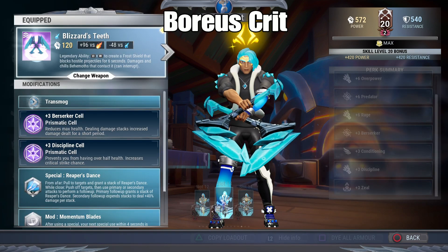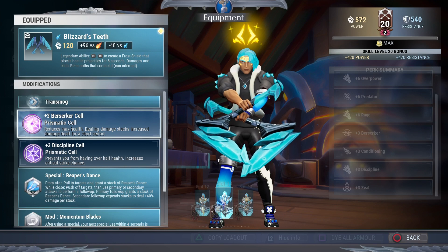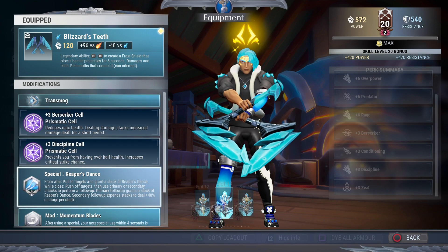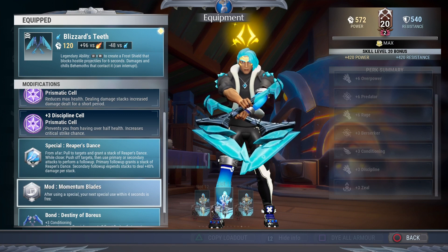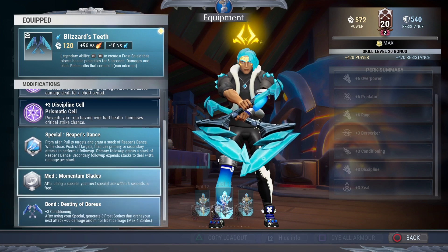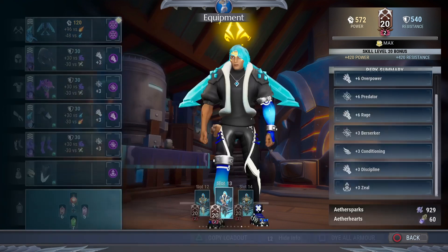This next build is a critical strike build bonded to Boreas bond that uses momentum blades for nice pullback specials and a great chain slam. You're gonna throw a berserker and a discipline cell in. The special is Reaper's Dance with the momentum blades mod — after using the special, your next special use within four seconds is free, so you pop back and forth, stack to ten stacks, and slam down the chain slam for great damage. Bonded to Boreas's chain blades, you get conditioning and frostbites every time you use your special, which also stack for great damage.